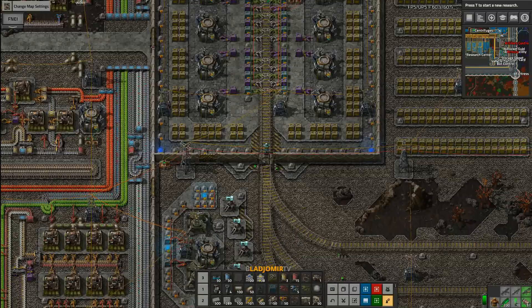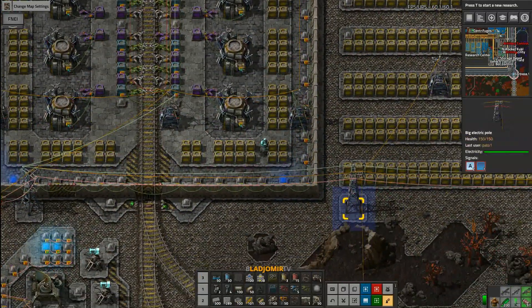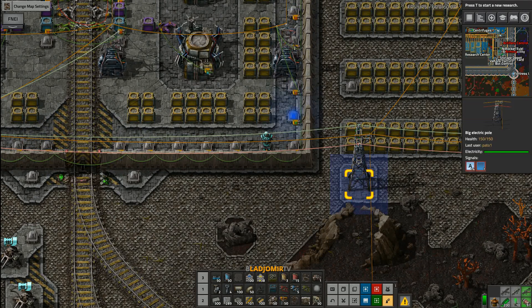You will need either the green or red wire to connect every outpost to your supply hub. I chose the green one for logistics purposes because the red one is defensive-related and I will cover it in another video.